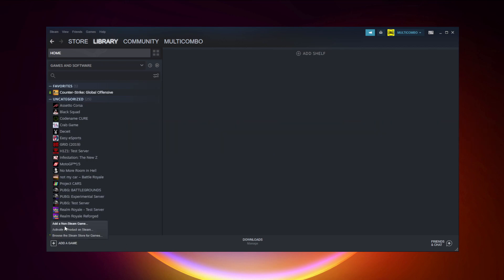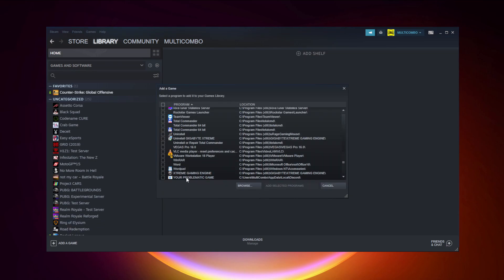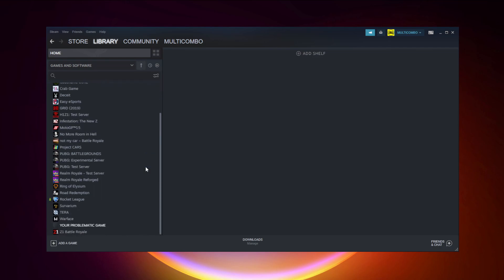Click 'Add a Game', then click 'Add a Non-Steam Game'. Select your problematic game and click 'Add Selected Programs'.